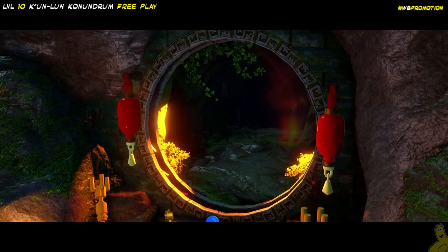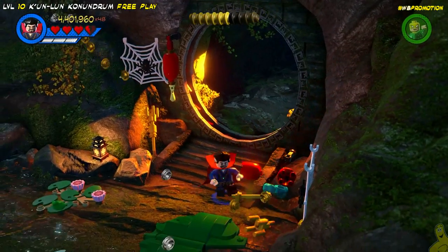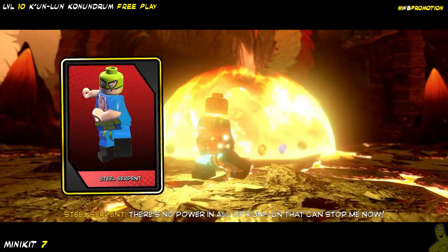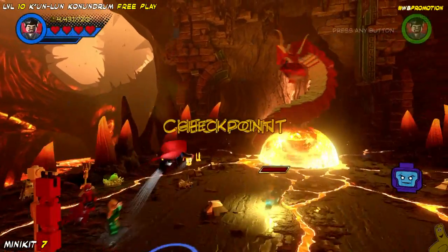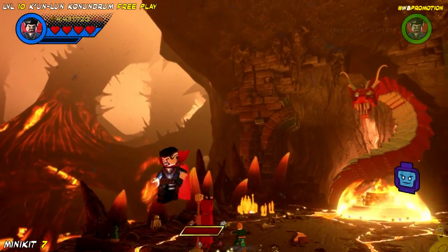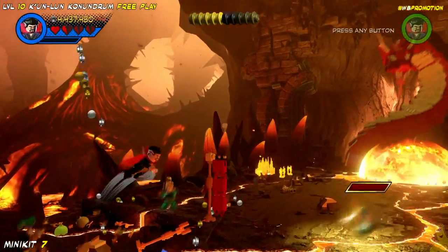Look at that — bats! Every time those bats come out I think Scooby Doo. Oh, dragons! We've got Steel Serpent here and we're just going to totally ignore him, at least for right now. It turns out there are five little eggs scattered throughout — two on the left and two on the right, and then there's kind of a secret path that comes towards the front of the screen. We'll show you where that is in a second.